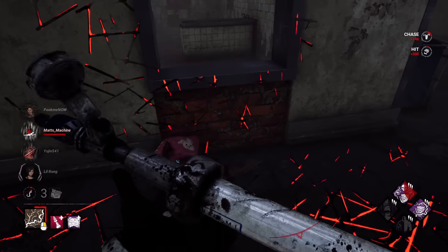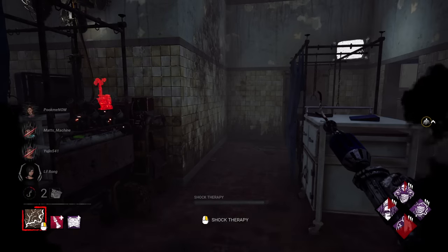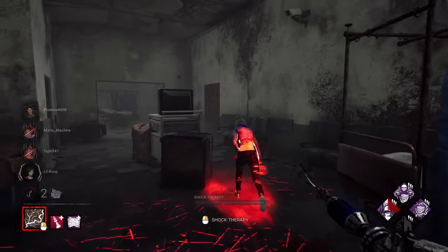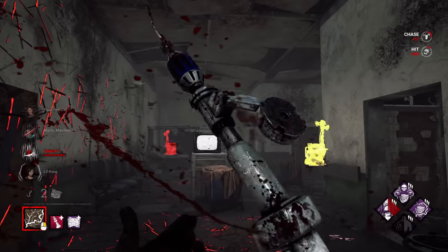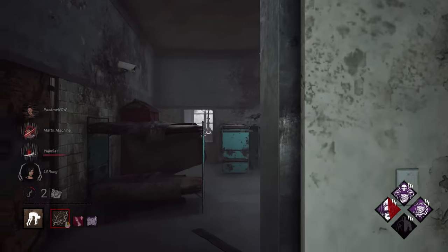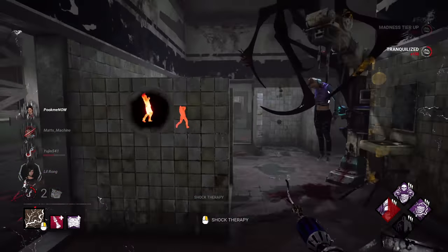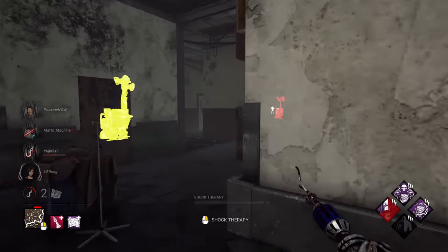She's not going to make that. Let's hang out here for a quick second — they just got the save. There's no way she fell for that again in the same room — no doubt. One thing I should mention is generators are going to fly, especially if we're just standing still and not really patrolling anything. Meg's already in Madness 2 — no big deal.